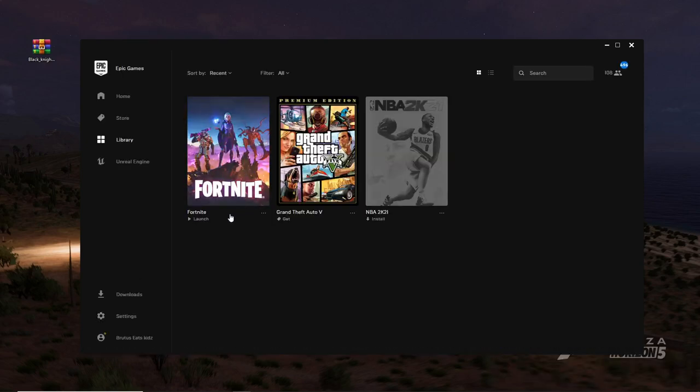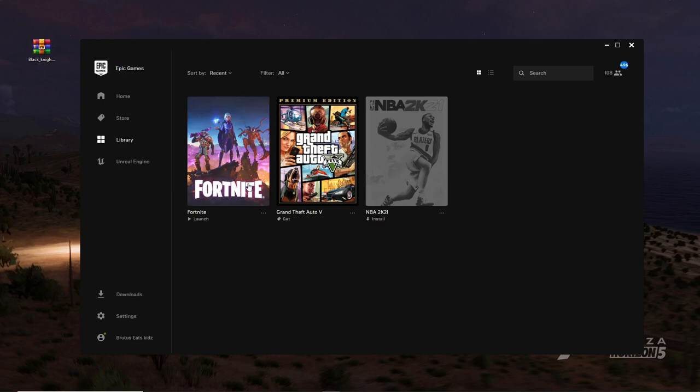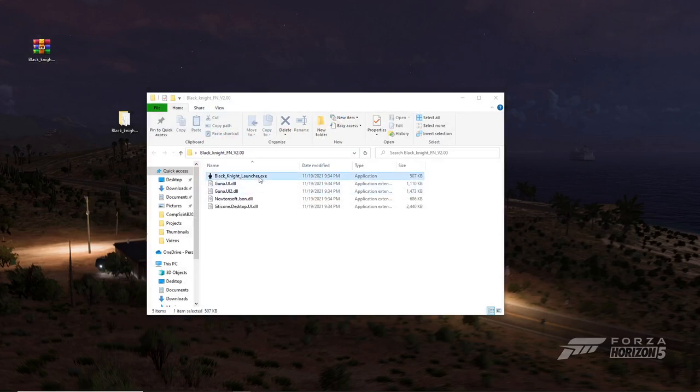Make sure Fortnite is installed, on the latest version, and that you don't need an update. Also make sure you're logged into the correct account that you want to use for this private server. Once you've done that, close the Epic Games launcher and launch the Black Knight private server.